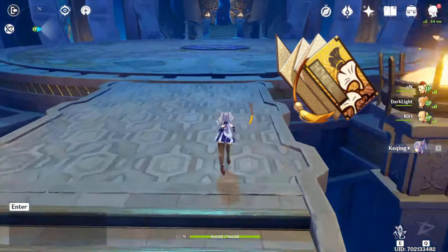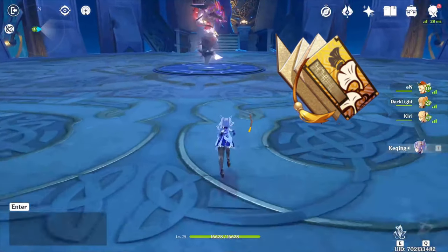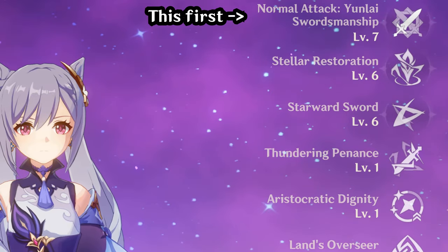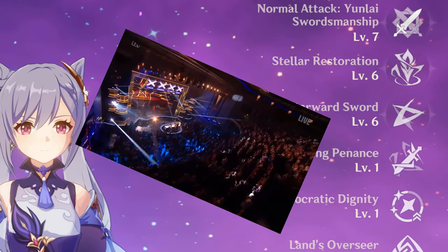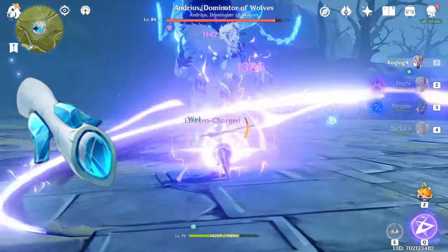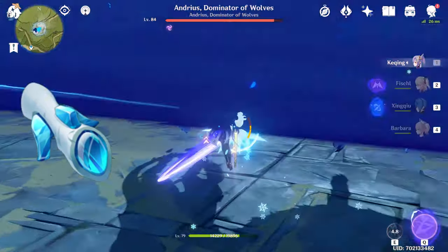Then you need to learn everything about Prosperity — or at least get some books on it to level her talents. Best place to find these is Mondays and Thursdays at Taishan Mansion. Prioritize her auto-attacks and try to keep the other two about even, with a slight preference to Stellar Restoration. Beyond that, you need to kill the wolf a bunch of times to level up her talents even further, but that's very long-term.